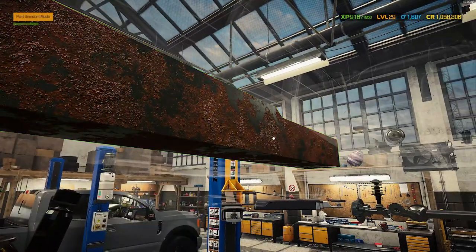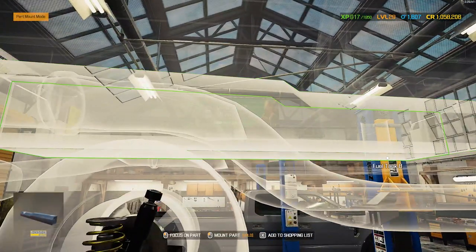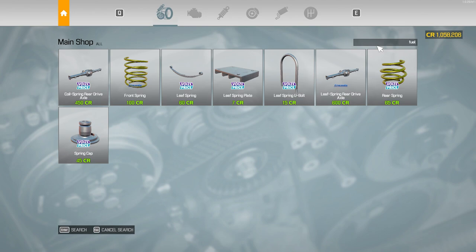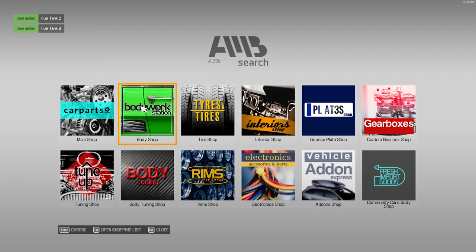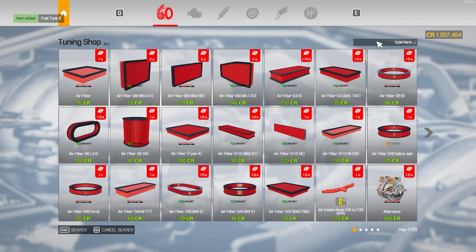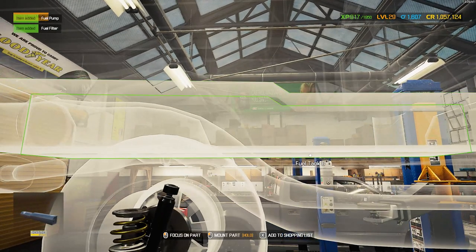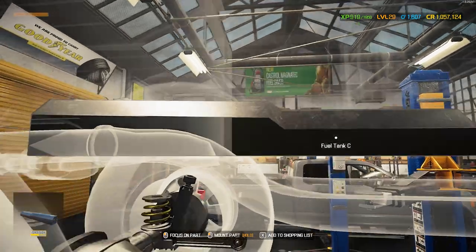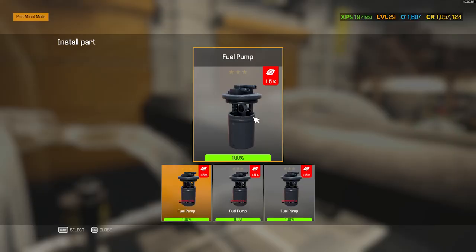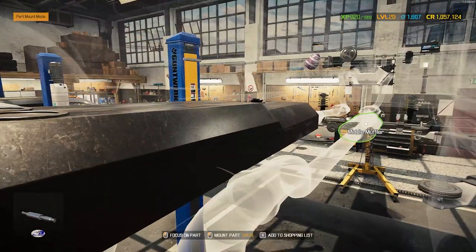We'll pull out the fuel. It's got fuel tank C and fuel tank B. Let's get one fuel pump. There we are — I know I'll need that later. There's B, there's C, should only need one. Yep, all right, that knocks that out.